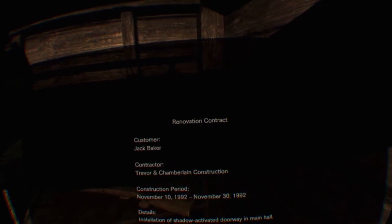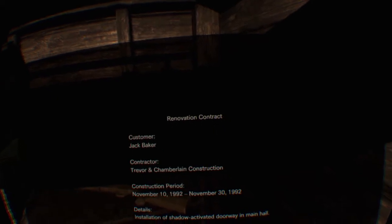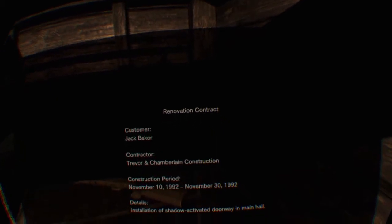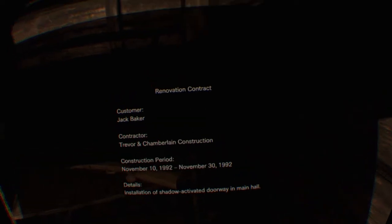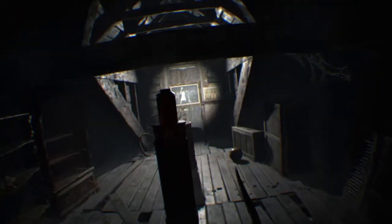Installation of a shadow activated doorway in the main hall. I see - so that's the thing for actually putting in the switch for the door.